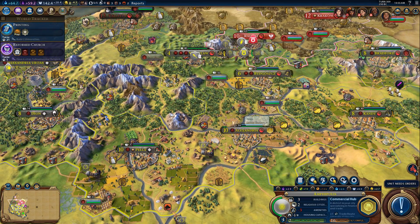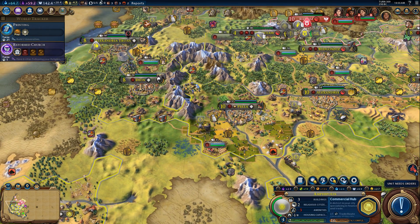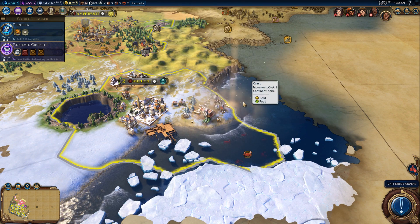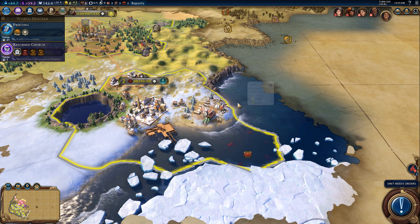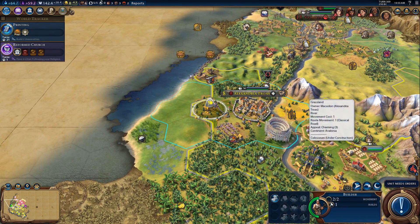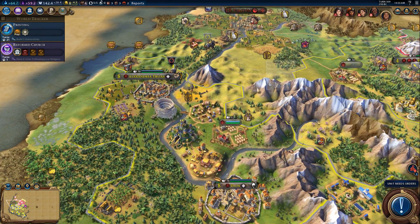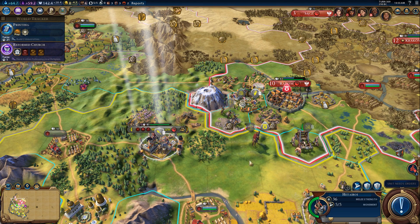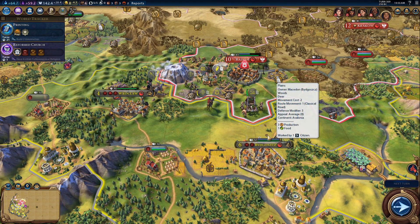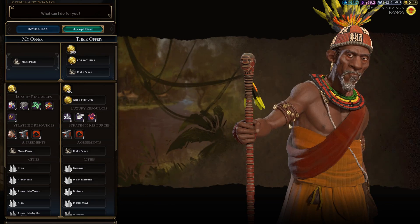Yeah, I'm just losing units because I have this gold discrepancy, and it's going to keep getting deeper because I'm building more buildings that have maintenance on them. But the buildings are important to have. Was that my builder's last charge? Yeah, it was. I probably should have improved those crabs, because I think crabs give gold. Hopefully I won't lose anything else right away. That sucks - but I'm bringing it on myself. I don't have as bad of a deficit now, so hopefully it won't auto-disband any more units.